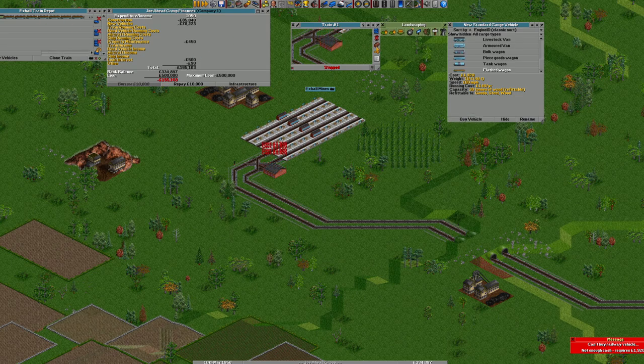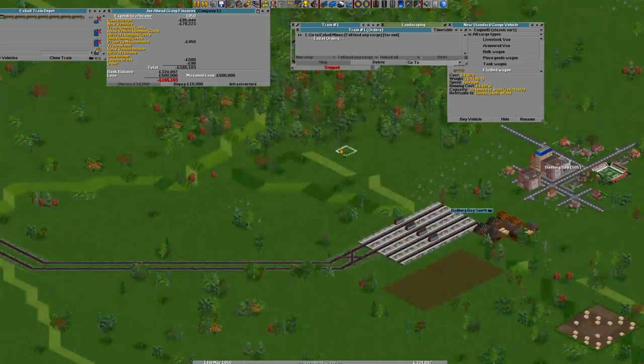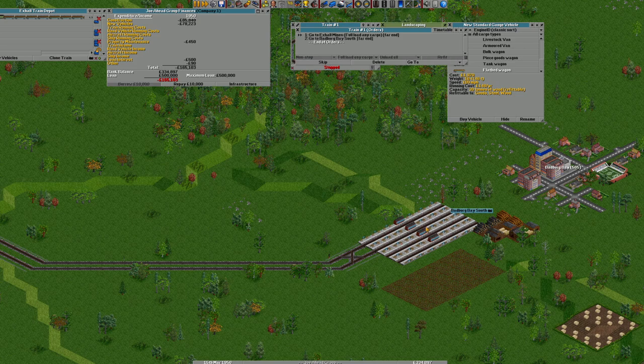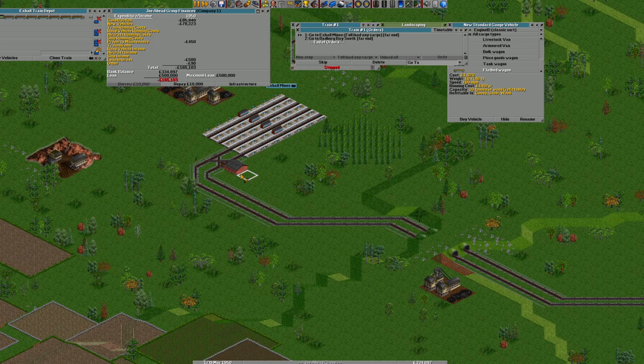We are out of money — excellent. Borrow some more, it's as easy as that. Buy a load of vehicles. Wood refit. We're going to be going to X-Hall Mines, fully load with wood, and go to Badberg Bay. Wow, that's a hell of a name, isn't it? Go back to the depot.